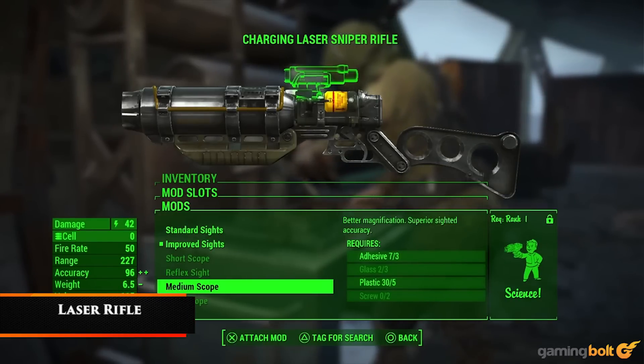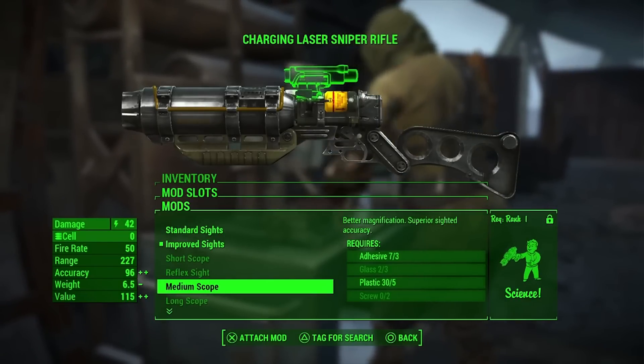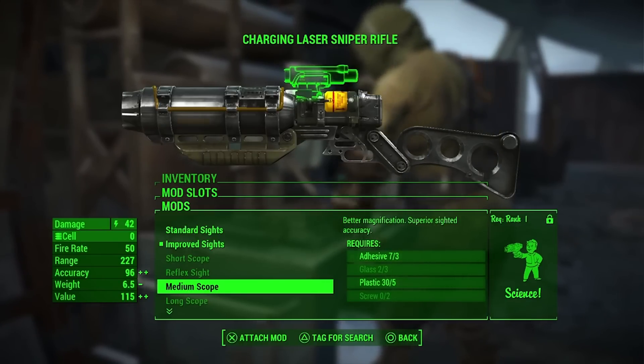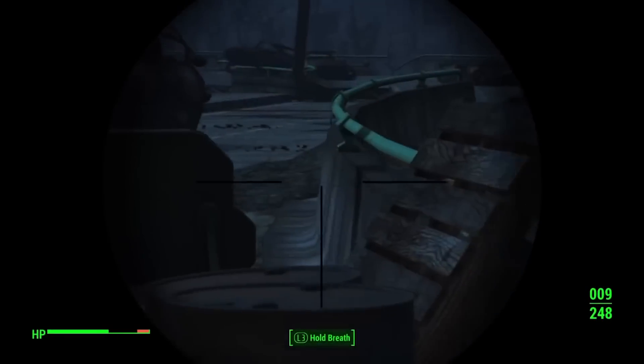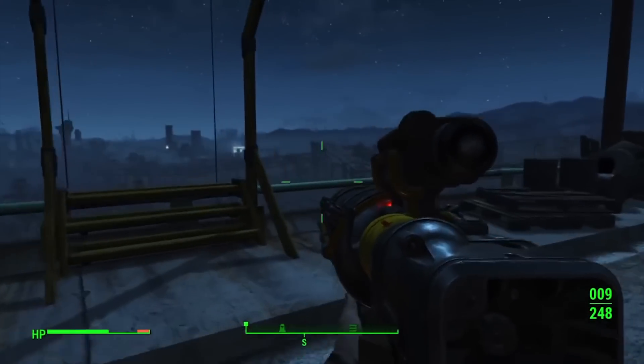Laser Rifle. The laser rifle is very similar to the laser musket, but its faster reload and better accuracy make it a safer, if less powerful, option. It's great for pinpointing specific enemy appendages and separating them from their owners. Its rate of fire is much faster than that of the laser musket and more than makes up for its lack of power compared to its retro brethren.